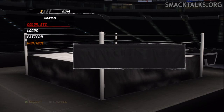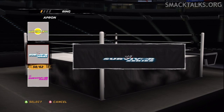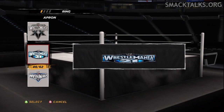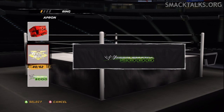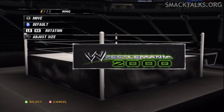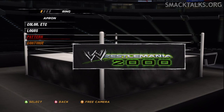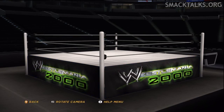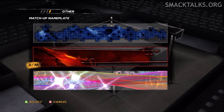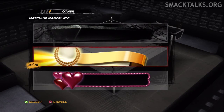Moving on to the ring area, this is exactly the same as last year, but there are new logos available in the logos option which includes 2 WCW logos, ECW, SummerSlam 2000, Judgment Day, Raw 2002, Smackdown 2002, No Mercy, Backlash, Cyber Sunday, Taboo Tuesday, NWO, and all WrestleMania logos including a locked WrestleMania logo placed after WrestleMania 28, which is likely to be next year's WrestleMania 29 logo. Finally, there will also be new nameplates for all of the real world pay-per-views, including both current and Attitude Era shows, which accompany all of last year's custom nameplates, giving you 15 nameplates to choose from.